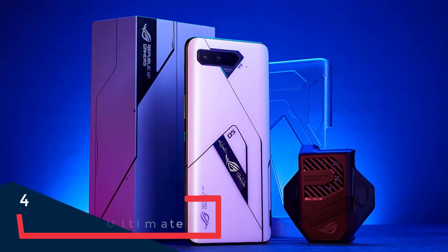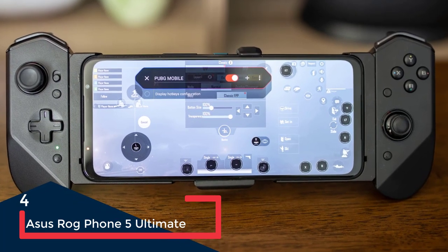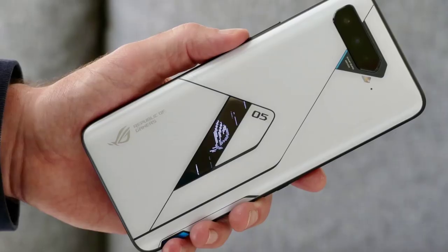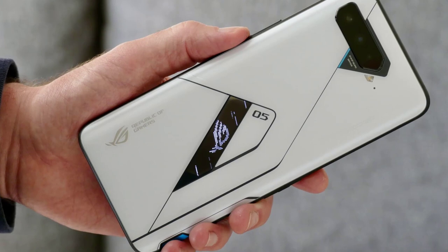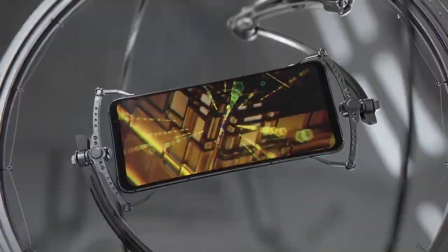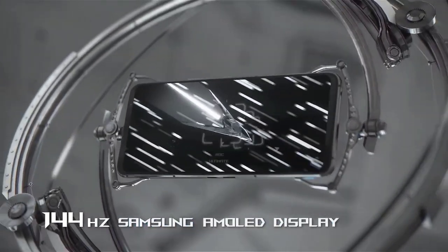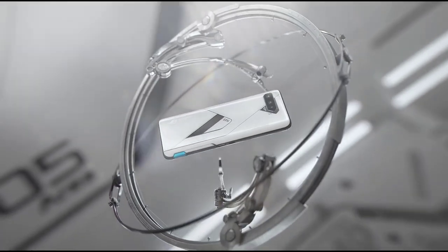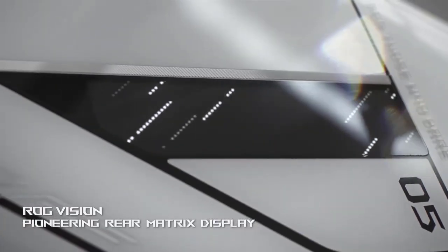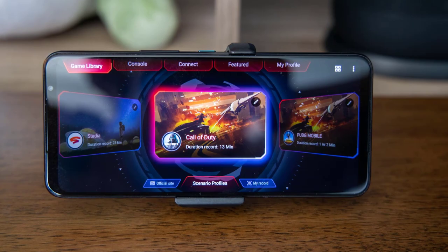The Nubia Red Magic 6s Pro 5G is a smartphone based on Android 12, also powered by the octa-core Qualcomm Snapdragon 888 Plus processor. The phone has 8GB of RAM and 128GB of internal storage with no SD card slot. The smartphone has a 6.8-inch Full HD touchscreen display with a Super AMOLED screen and a 165Hz refresh rate. It packs a triple rear camera setup with a 64MP primary camera, one 8MP and one 2MP, plus a single 8MP front camera for selfies.